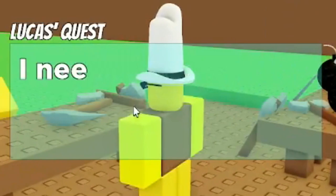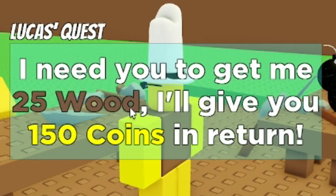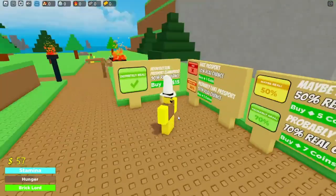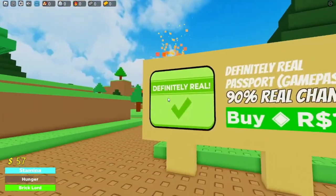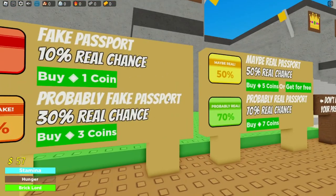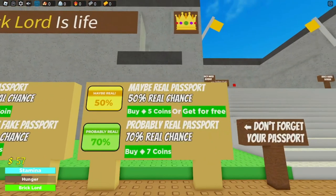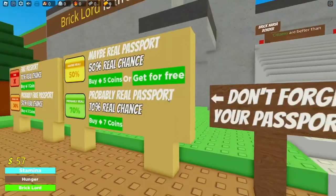What the heck is this quest? They have quests! Hey, I'm Lucas, I got a deal for you — I need you to get me 25, will give you 150 coins in return. 15 Robux for a passport — I'm not giving any Robux to these people. The passports here look pretty weird. Fake passport, probably fake passport, maybe real passport, probably real passport.